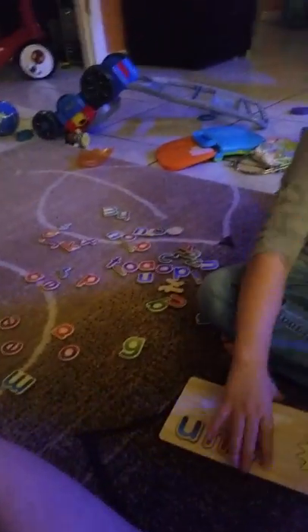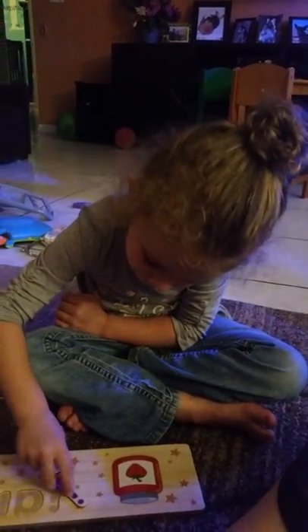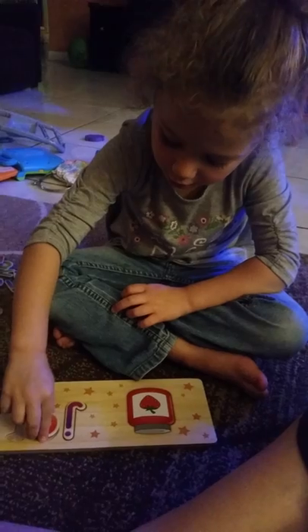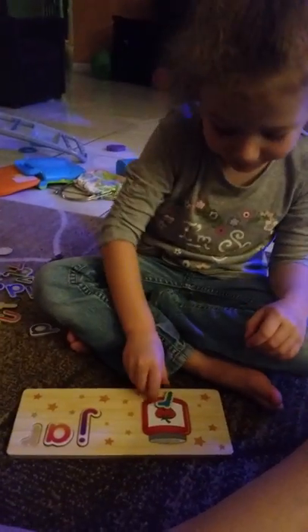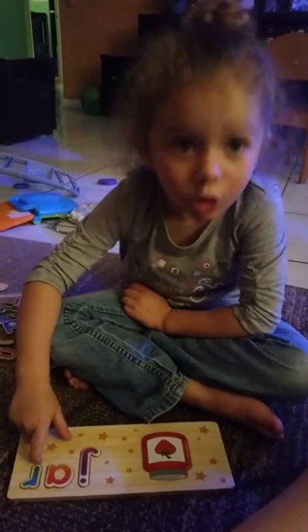High five. Alright, let's try a new one you haven't done before. What's that? Jar. Jar? Good job. How do you spell jar? J. Here's the J. It should go right there. Now we're looking for the letter A. What letter? A. Okay, here's the A. We're looking for the letter R. Here's the R. It's called an R. It starts with the R sound. J, A, R. What does that spell? Jar. Jar. Nice job. Bam.